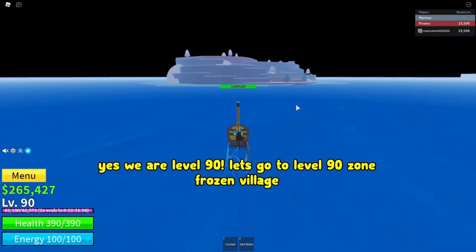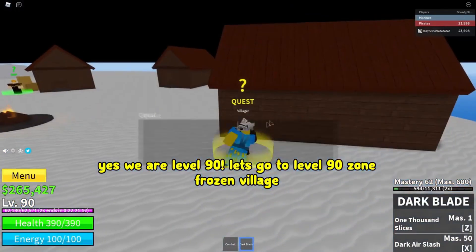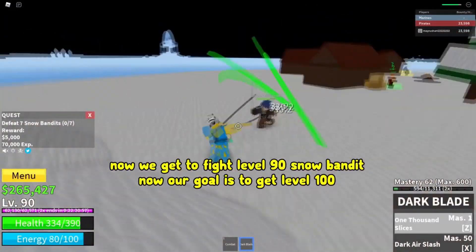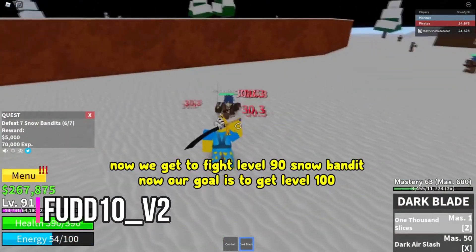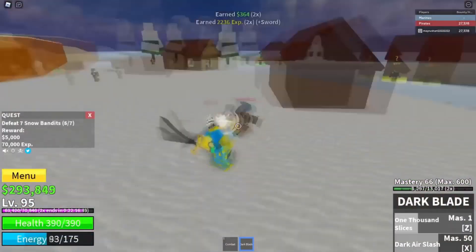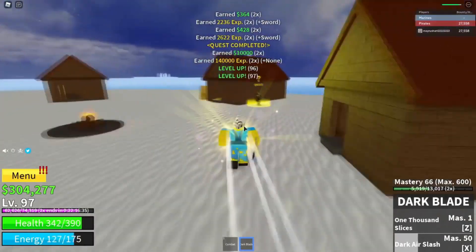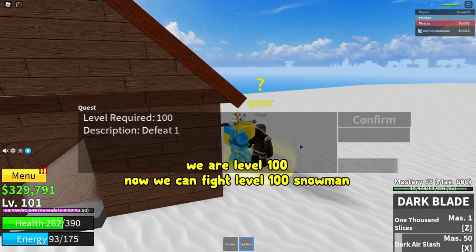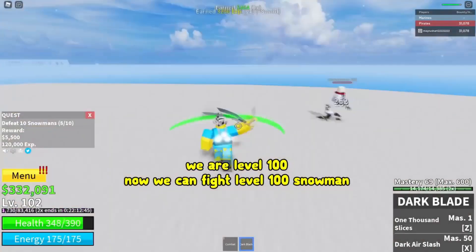This next one is different as it gives you 20 minutes of 2x experience — BLUXY. The next code will give you BELI — FUD10_V2. This next one is cool as you get 30 minutes of 2x experience — SUB2GAMERROBOT_EXP1. With this next code you get a stat reset — SUB2GAMERROBOT_RESET1.